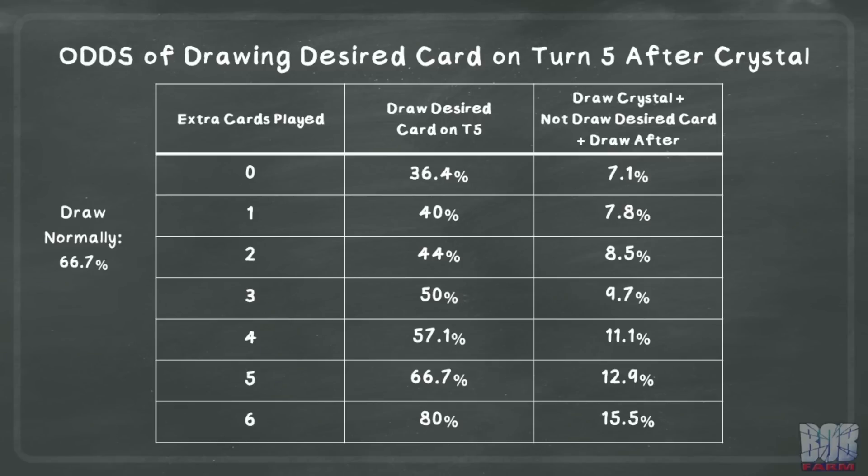Crystal shuffles your hand back in, then draws three cards. You will then also draw a card at the start of turn five for a total of four new cards. The fewer cards you play out before Crystal, the more cards you shuffle in, which lowers the odds of getting the card you want. With zero extra cards played, you have only played Crystal, meaning these draws will be from an eleven card deck. Each card you manage to play beforehand improves your odds, as you will have fewer cards to draw through.